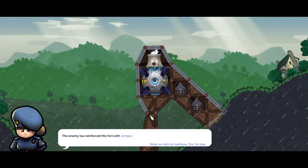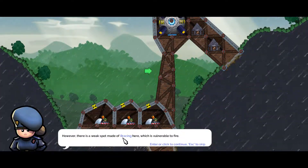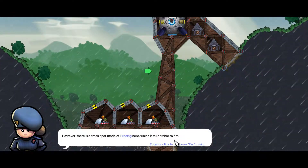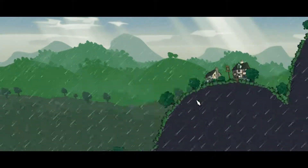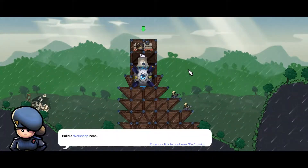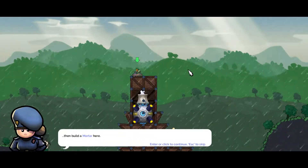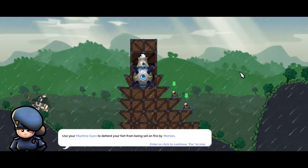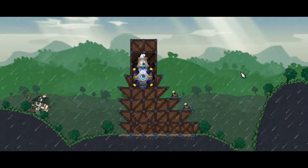The enemy has reinforced this fort with armor, but there is a weak spot made for bracing which is vulnerable to fire. There's some water in here too, that's going to be tough. Build a workshop, then build a mortar, and use your machine guns to defend your fort from being set on fire by mortars.